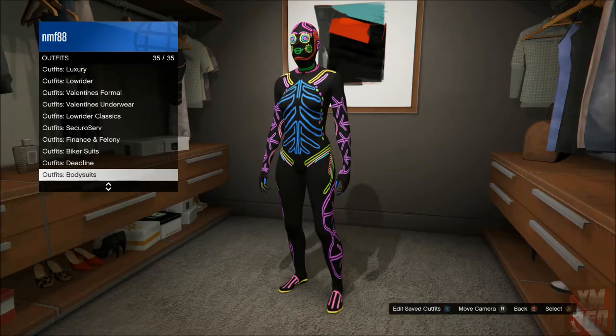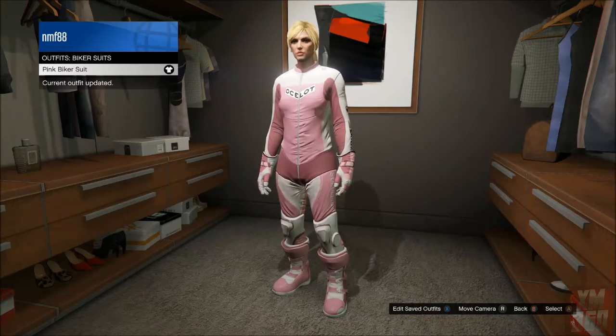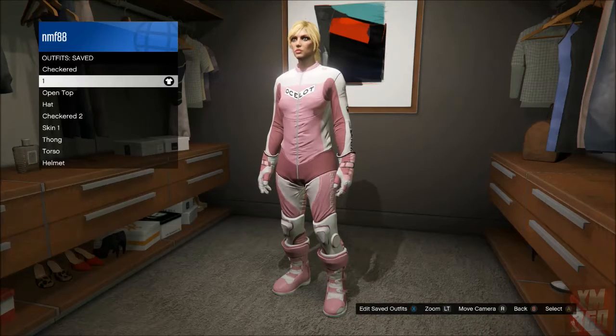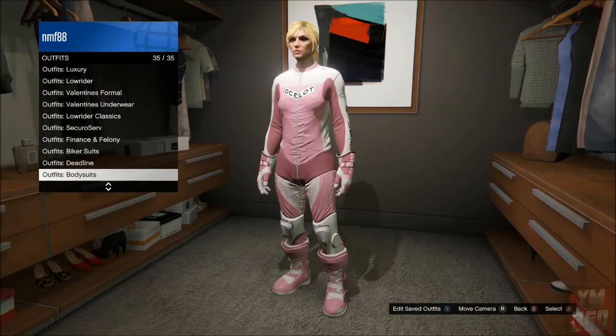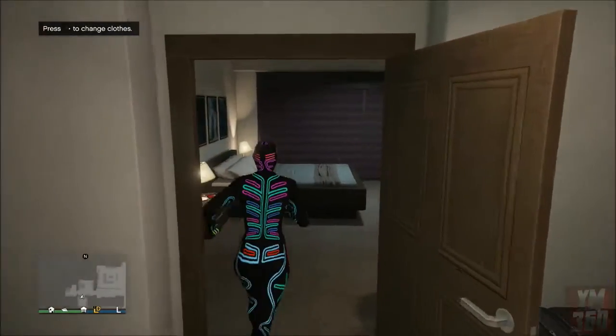This little trick will let you put the boots on for any outfit. To start, you're gonna need access to an apartment that has a telescope inside. Go over to the outfit section in your closet and set the biker outfit with whatever color boots you want, then save it as one of your saved outfits. Once saved, go ahead and put on one of the neon bodysuit outfits.